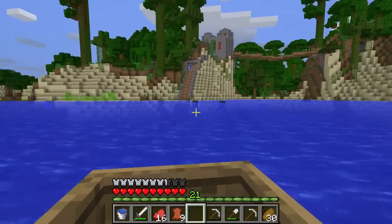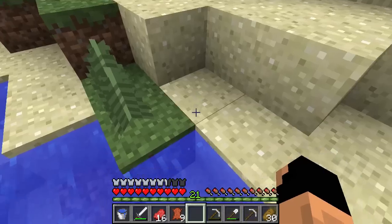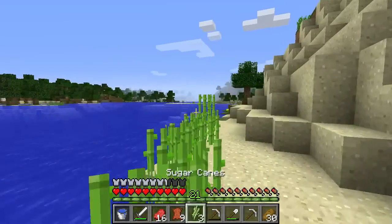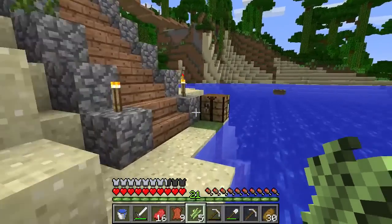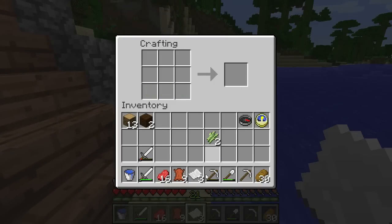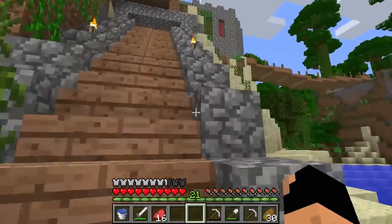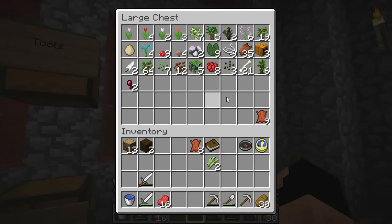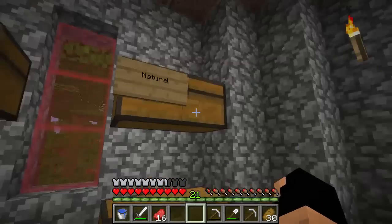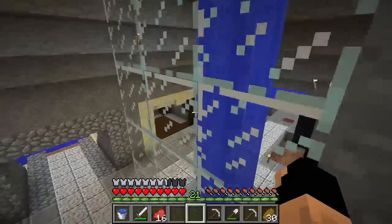As you can see on the left here, I set up a sugar cane farm because I'd anticipated we were going to be doing this. Unfortunately it hasn't had much time to grow, but we'll break what we can here and not replant because we have enough going. When you make paper it's a three-long pattern like making slabs — you get three pieces of paper. Then with those three pieces you need one piece of leather to get a single book. Each bookcase is three books with six planks on either side.